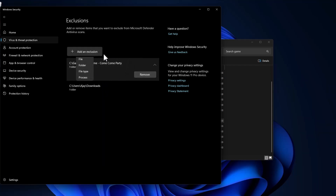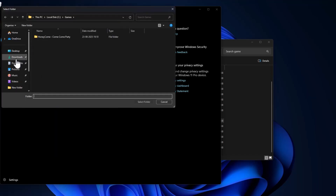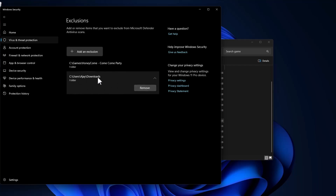Now select 'Add an Exclusion' again and select Folder. Select the Downloads folder and select the 'Select Folder' option. The Downloads folder has now been added to the exclusions list.